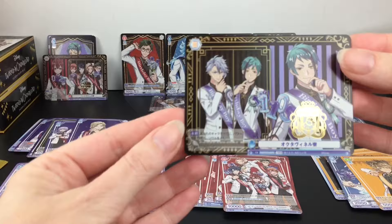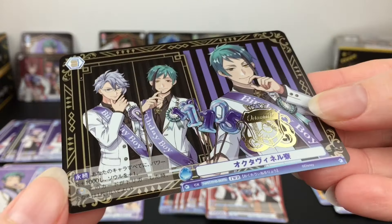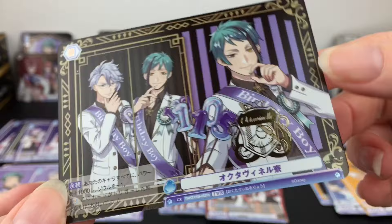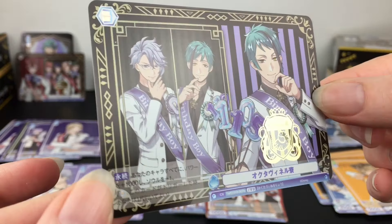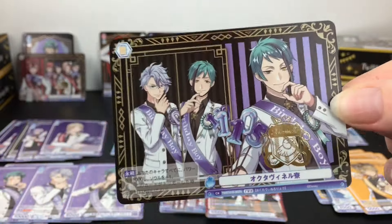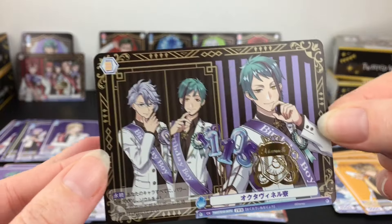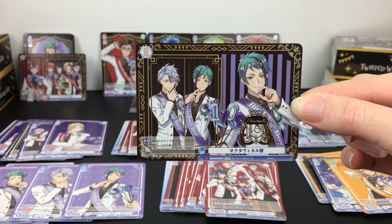Then we have another group shot for Hearts Label. I ran this through Google Translate and it is the Octavanille dorm card even though you have Jade as the main picture on there. I wonder if you can find variations, but it looks like it will probably do the same no matter which character is in the forefront. So so happy to add this one to my collection.